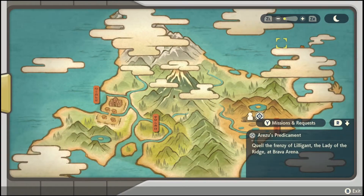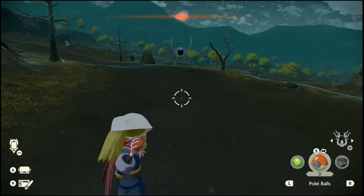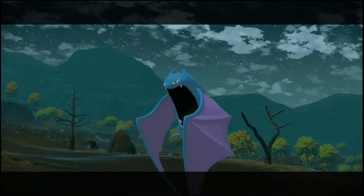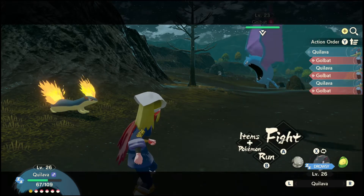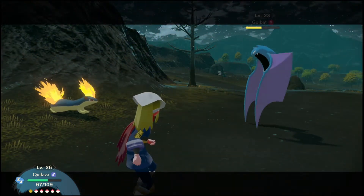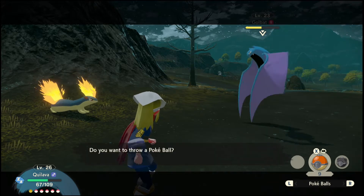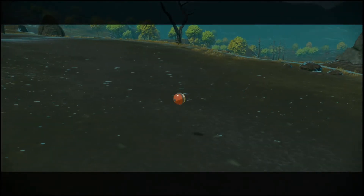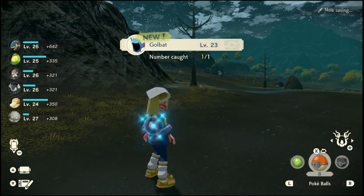Let's get up this. Now this — nope, not that. Let's do this — I think that's an upgraded Zubat. Yeah, Golbat. Let's do Flame Wheel, and let's do a Pokeball. I'm going to run out of Pokeballs. I might be able to craft them on my own, because I think I got that craft kit, as long as I have the stuff with me.